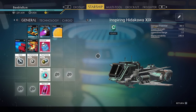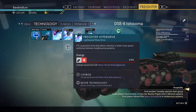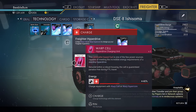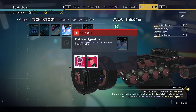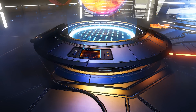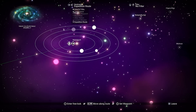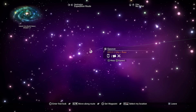Now we can warp to rendezvous number 3, but I don't think we have any fuel in our warp drive, so we'll have to fuel that up. We're going to use a warp cell again — we are not going to use the hypercore; we'll keep that for the final phase. Let's open the galactic map and warp to rendezvous 3. I'm going to skip ahead to the point where we arrive.